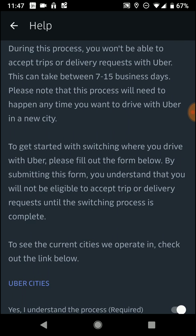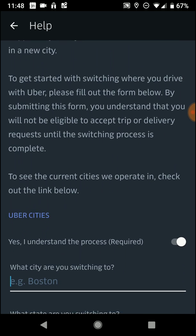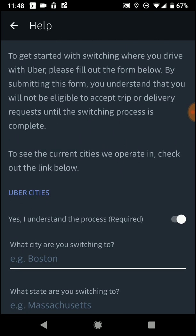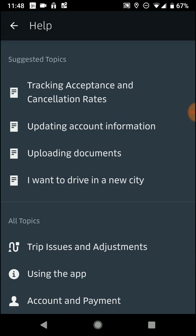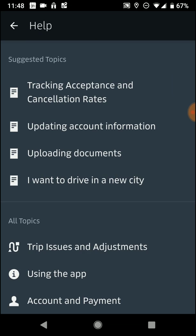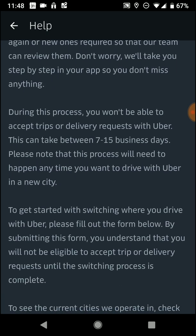As you probably saw on the other video I have for the older version — if you still have that app version, I do have a video for that — but this is with the updated version. Like I said, you go into it, you hit that Help, 'I want to drive in a new city.' Way simpler to find.